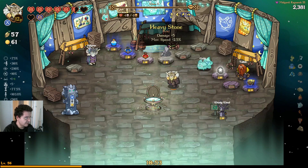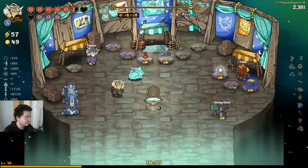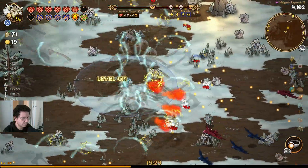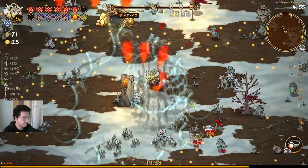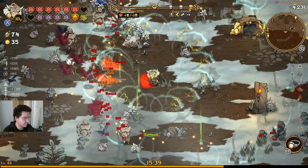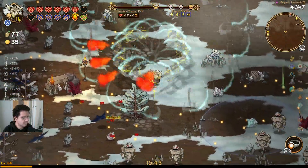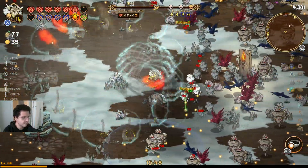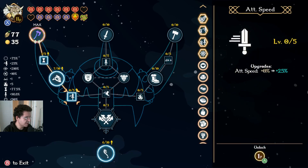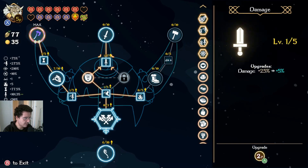We've got some lucky rolls here, and we've got a blue heart and a blue potion — let's grab those. We can come up into the tree and grab the damage stuff now, and go hard into damage output.